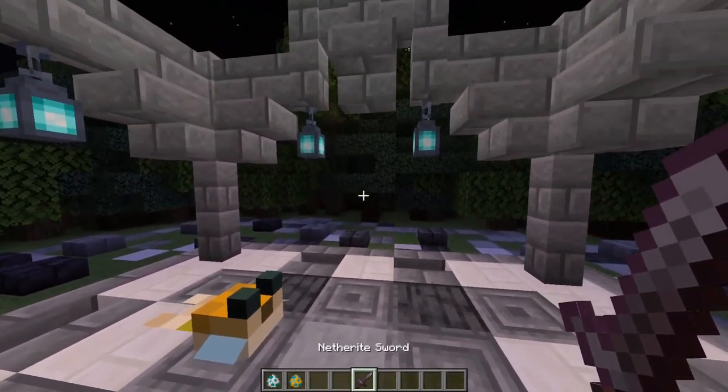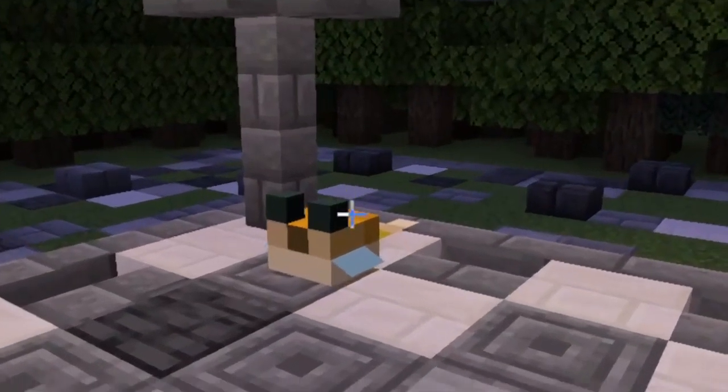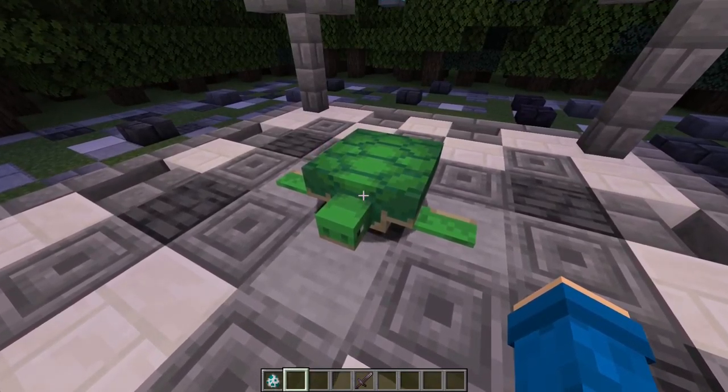This is a puffer fish — it's so small, it's cute. If you actually go near this guy it will blow up, and if you have contact with it you start getting poisoned because, you know, poisonous puffer fish. I'll give it a 6 out of 10.